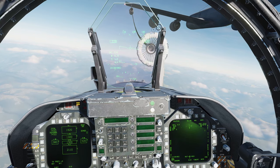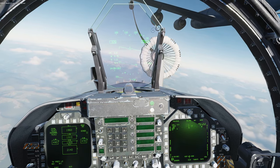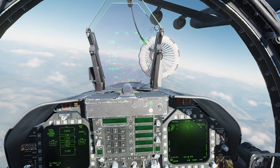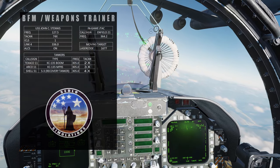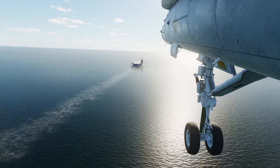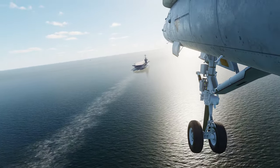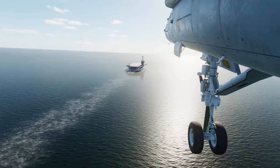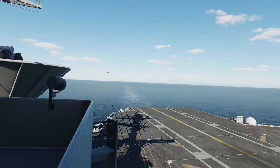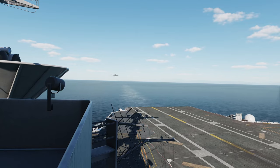The BFM and Weapons Trainer isn't just about fighting. We have tankers orbiting to the north if you'd like to practice refueling, both boom and probe-and-drogue. Information's on your kneeboard. Out to sea to the west is a carrier battle group set around the USS John C. Stennis. Don't worry if you don't own the supercarrier module — you can still use this carrier. Get good at carrier ops in your choice of aircraft. Regular practice at the boat can pay dividends when it counts.